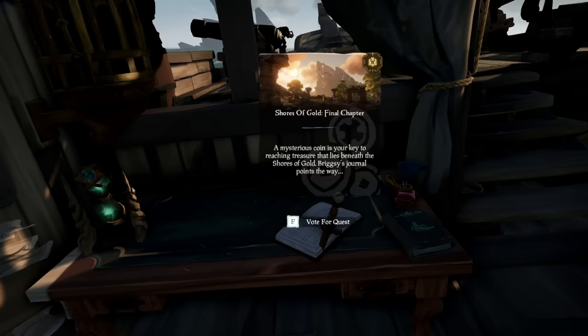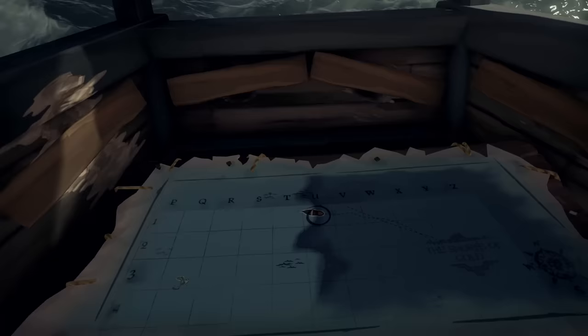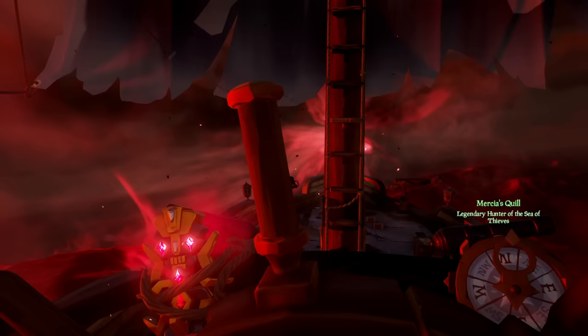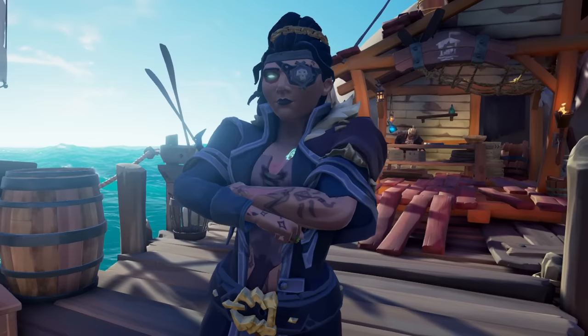Our first test would be more of a control test. SeveralTurnover claimed that the emergent encounter would take place at U1 after leaving the Shroud. So we'd simply enter the Shroud to the Shores of Gold and then exit to U1. Looks like we didn't spawn one. We're past U1 now.